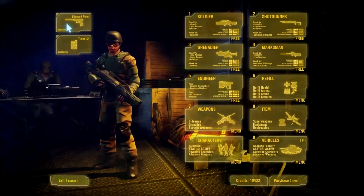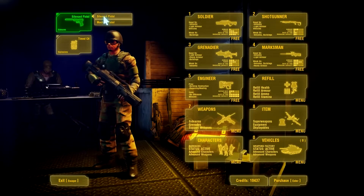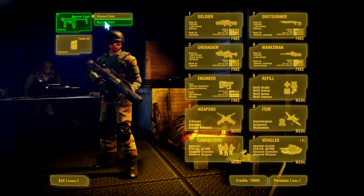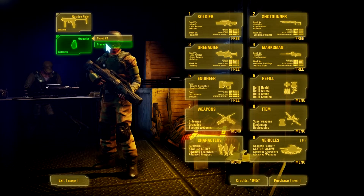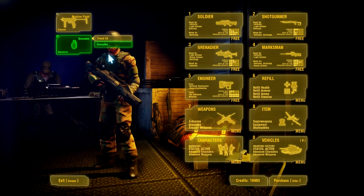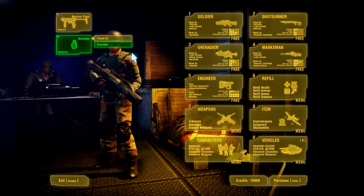Renegade X also introduces new sidearm replacements. At the purchase terminal, players can exchange their pistols for carbines and automatic weapons. Some pistol replacements will cost a varying amount of credits. Timed C4s can be exchanged with hand grenades.